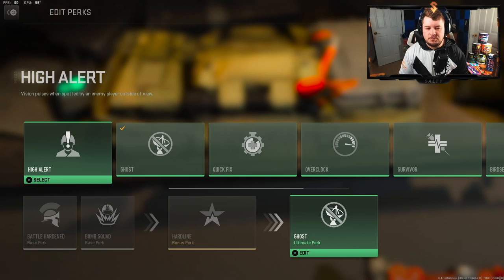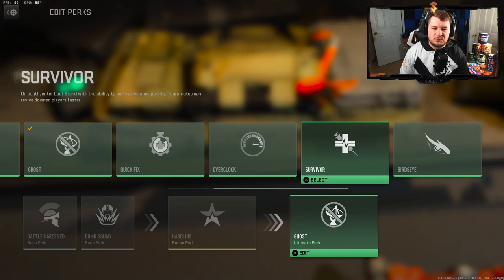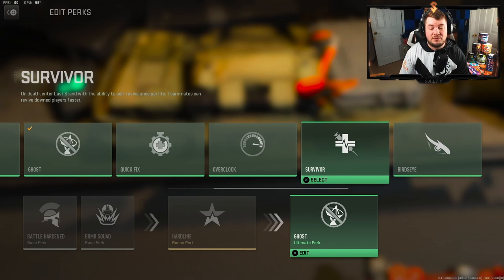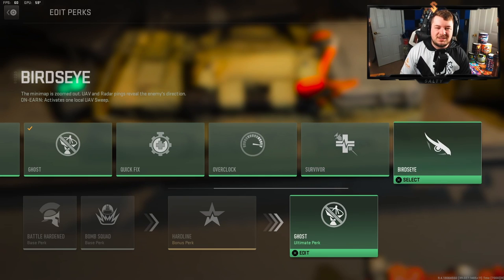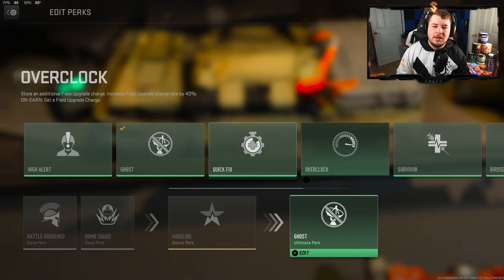Over in the ultimate perk slot there are a bunch of choices, but I'll say right off the rip there are only one or two I'd steer clear of. Survivor isn't worth it — in multiplayer if you go down you're likely to get finished anyway, so it feels like a waste. Bird's Eye is the other one I'd avoid; the minimap does zoom out and radar pings reveal enemy direction, but it's really only good when a UAV is in the sky.